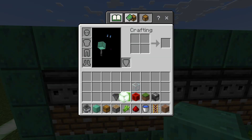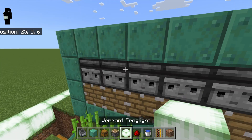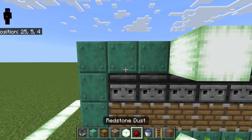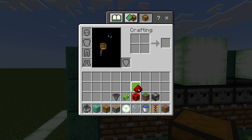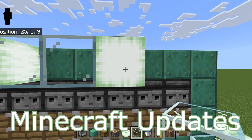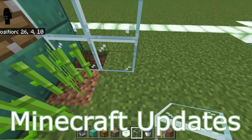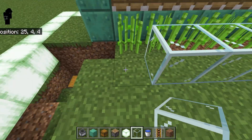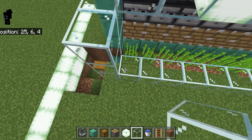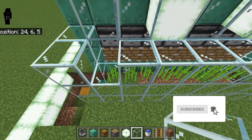The next thing is to put in some lights. I'm going to use verdant frog lights because they match — we'll come over to the third one here, two blocks on each side. I just like having a light in here to make sure nothing spawns. With Minecraft updates you never know. We'll come up three, cover this up, and come across — and one more time across.